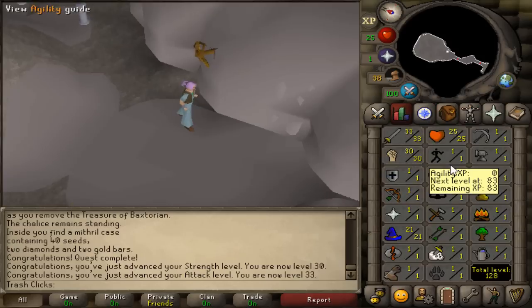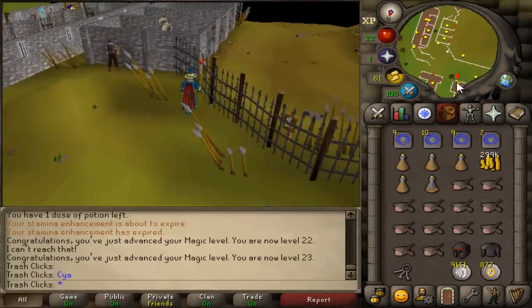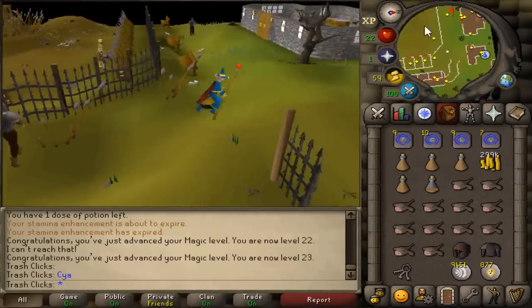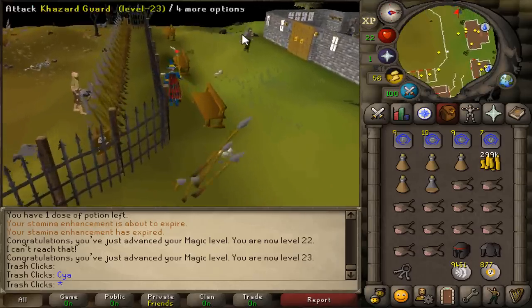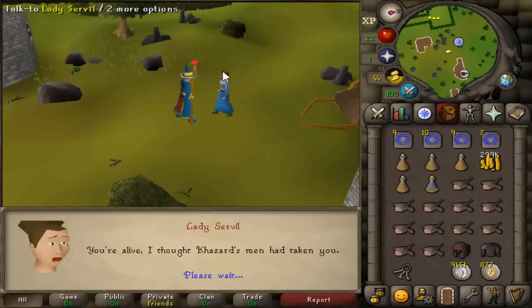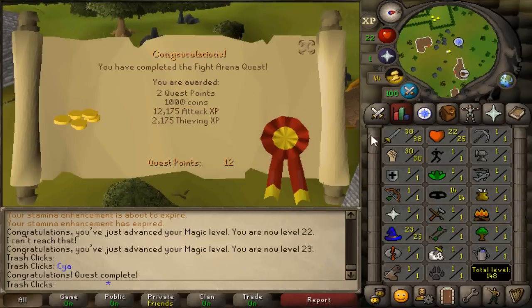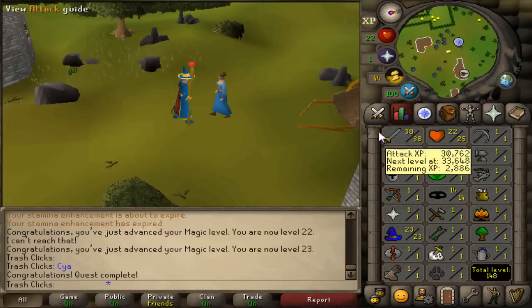By the way, for Fight Arena, you don't actually need to fight General Khazard at the end. You can literally just click on the door twice and leave. You just have to kill the Bouncer and then you can complete the quest. That gives thieving experience — 14 thieving — and we have 38 attack already. You don't even need to train to get yourself to 40 attack.